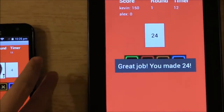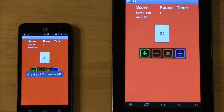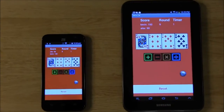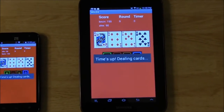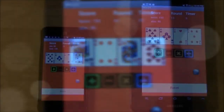Now one of us has made 24. The score is displayed on the screen and the timer is still counting down. Every round, there are 4 cards displayed. There are 52 cards in one deck, and 52 divided by 4 is 13, so there are 13 rounds.